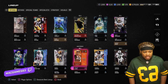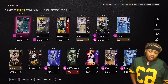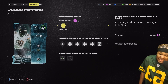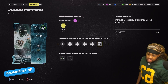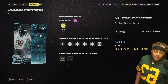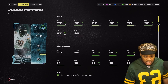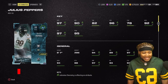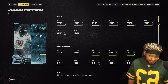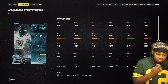That's the offense — now let's trickle into the defense. We got Julius Peppers — he gets lurk artist for zero, basically pick artist for zero. Pick artist and lurker combined for zero, so it's basically a free pick artist, take advantage. We gave him secondary chem at free safety. His stats maxed out on the theme team: 97 speed, 90 acceleration, 92 man, 97 zone — could be 98 zone.